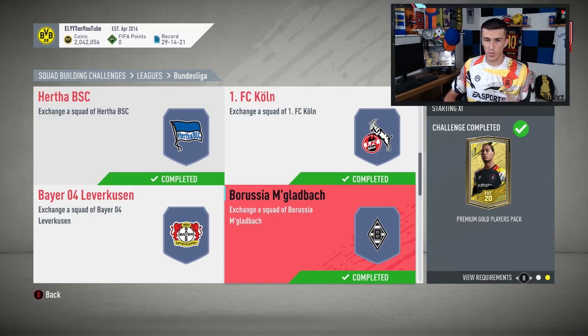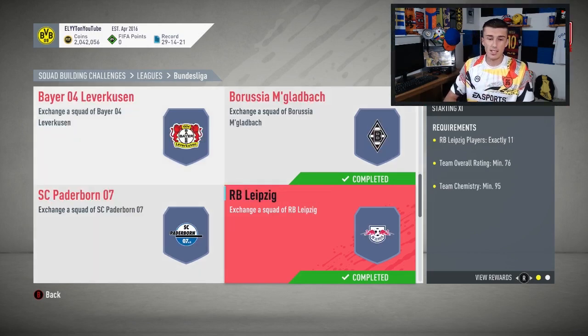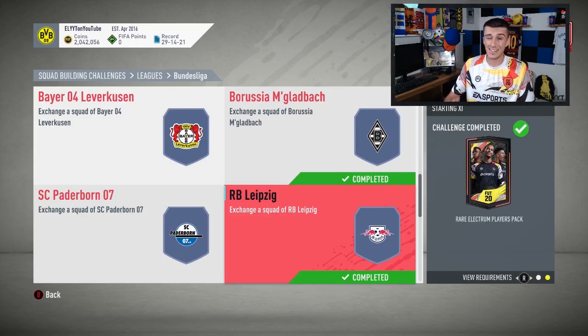Gladbach is pretty cheap as well. You do have to spend a little more on one center back, but what I'd suggest is: don't go with Sommer, only go with one center back, and then throw a left mid, a goalkeeper, and a CDM at center back — that's the cheapest way to go about it.